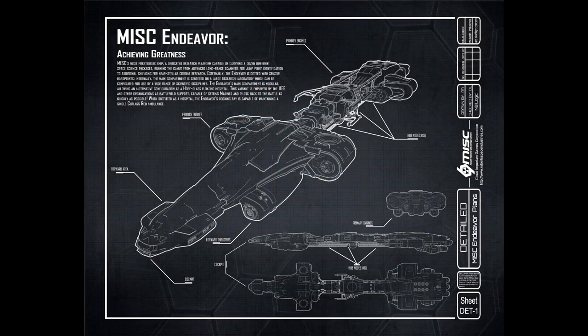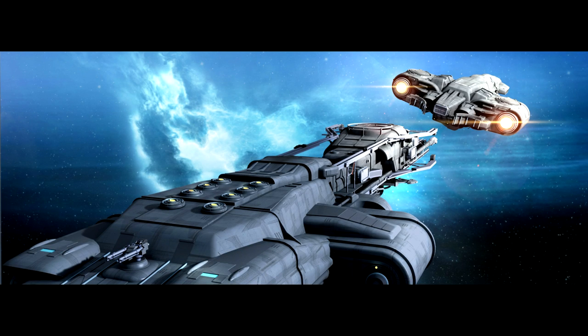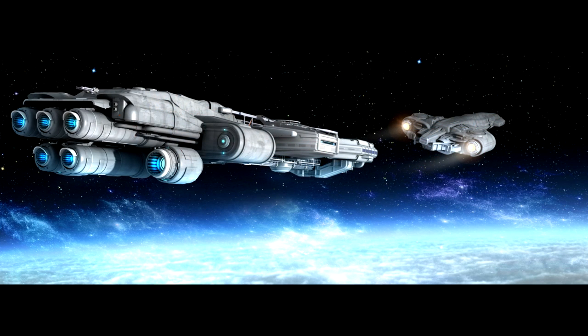Up front is the cockpit, what they call the Explorer Cab. One of the challenges the design team faced was finding a way to make a ship capable of doing delicate research work but also tough enough to get to the extremes where the most interesting things are happening. Rather than a snub nose approach, the Endeavor takes almost a Starship Enterprise approach — the front of the ship can separate to go do what's needed. The Explorer Cab is heavily armored, operates under its own control, and has its own engines which help maneuver it when separated.